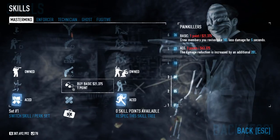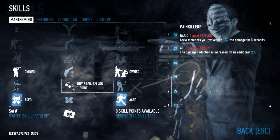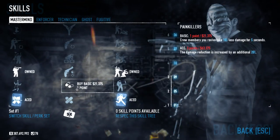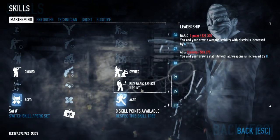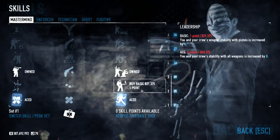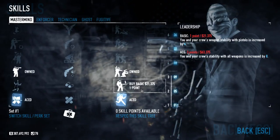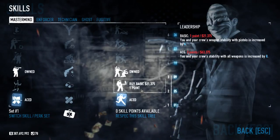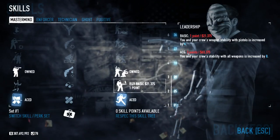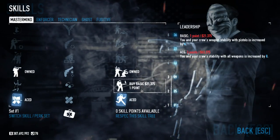Painkillers — crew members take 10% less damage for five seconds after you revive them, going up to 25% at max. This basically means that if you get someone up, they'll take less damage, hopefully giving them time to get out of the way. Leadership improves the crew's stability with pistols by four, and the max improves stability with all weapons. Stability controls your accuracy while moving — if you're running and shooting, you get reduced accuracy, and stability makes it easier to shoot while moving.